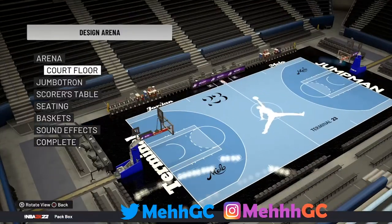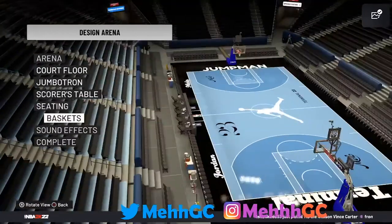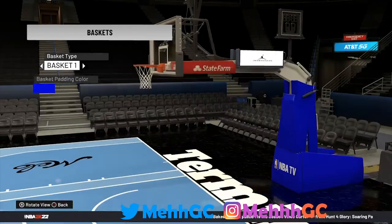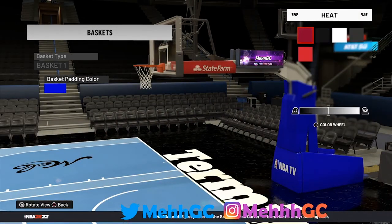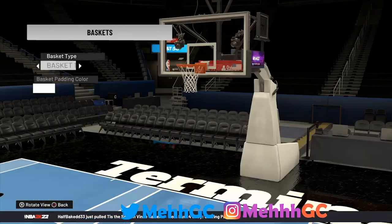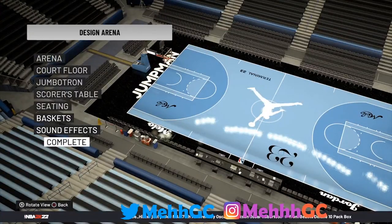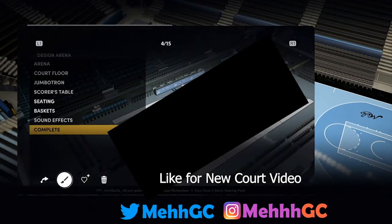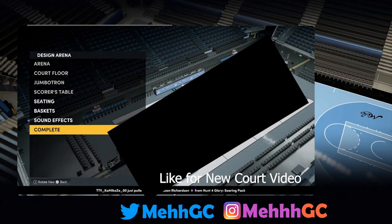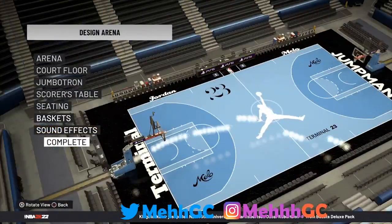That's pretty much it — that's how you do the second court. I kind of like the first one better, but this one is clean and slick. You can make the basket any color — white kind of matches, or try the Lakers color. Hope you guys enjoyed the video, we got another one coming out soon. Like, subscribe, and have a good day.